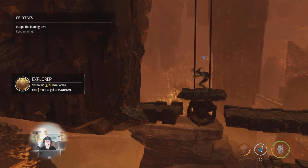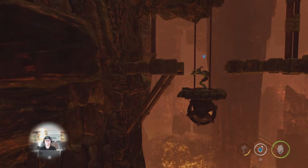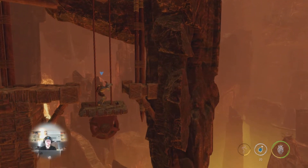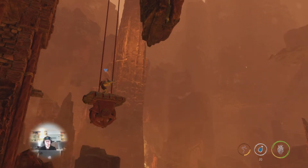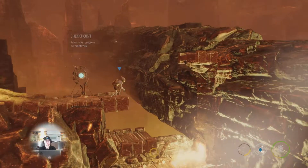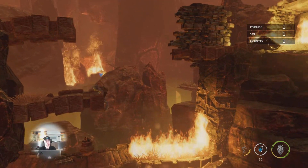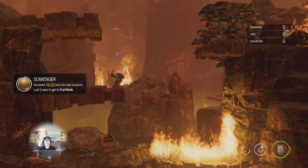And now up to this raising platform, continue to the right here, avoiding the fire. Another raising/lowering platform, lower yourself down. Continue across here, avoiding the fire. There's a crate down here that you can loot. And that's all 20 of the crates.